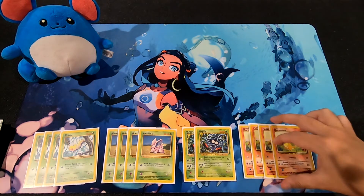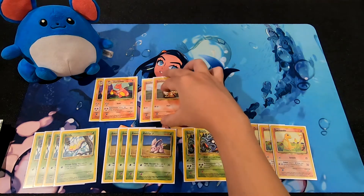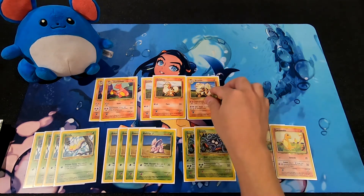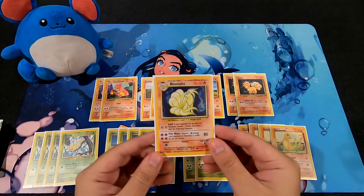On the Fire side, you have four Charmanders, two Charmeleons for them to evolve into, two Growlithe, one Arcanine, two Vulpix, and the headliner of the deck — a Ninetales.